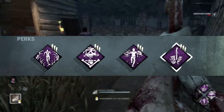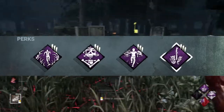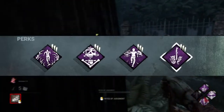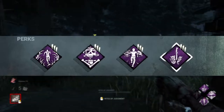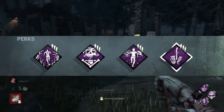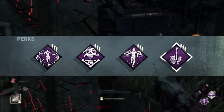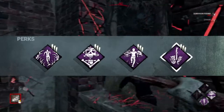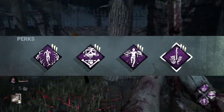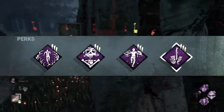Next we've got Lethal Pursuer. For a certain amount of time at the start of a match, all the survivors' auras are revealed to you. Kind of a basic perk, but really effective. I find Pyramid Head is one of these killers that you need to get into a chase as soon as possible and down someone. It's not like Trapper where you set traps. With Pyramid Head, the sooner you get into a chase and get someone down, the more pressure you're putting on and the better your game is. The perk's only useful for a few seconds, but it gives you a really good start as Pyramid Head.